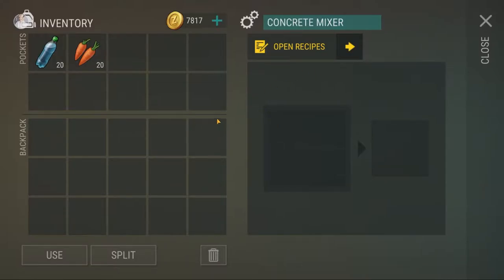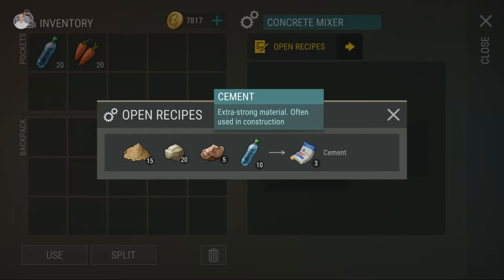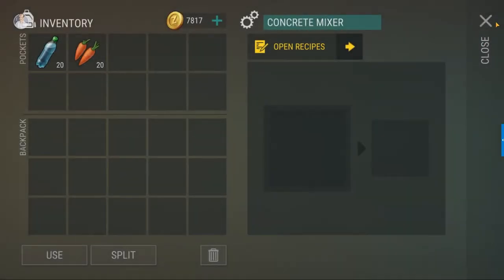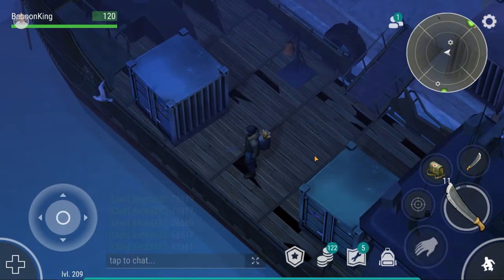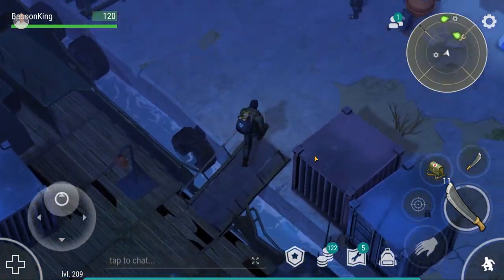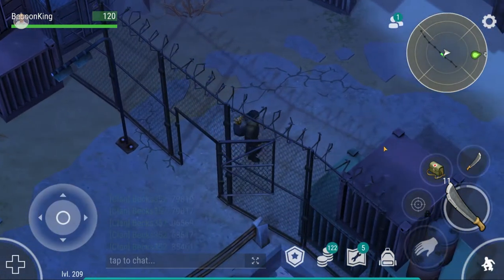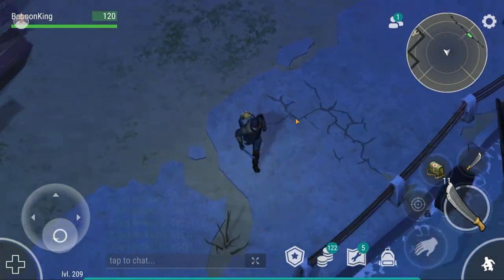Over here is your cement mixer. To create cement you need sand, 20 limestone, bauxite, bottled water, and that will get you cement which will be required for later things. Over here is a bell which you can ring — you know, bring Santa Claus, show him where to go. You're going to fight a couple of zombies here so make sure you have a gun or something ready.